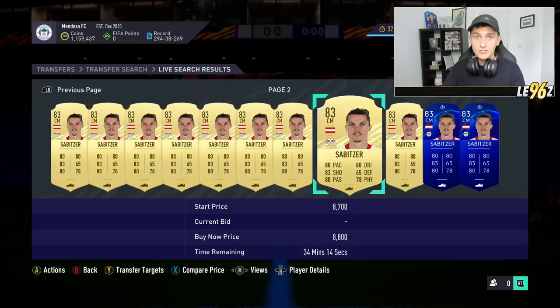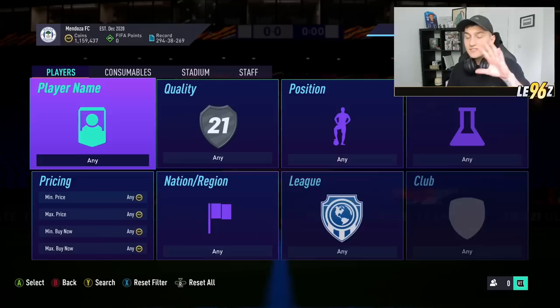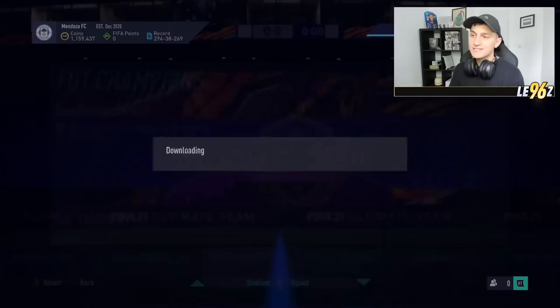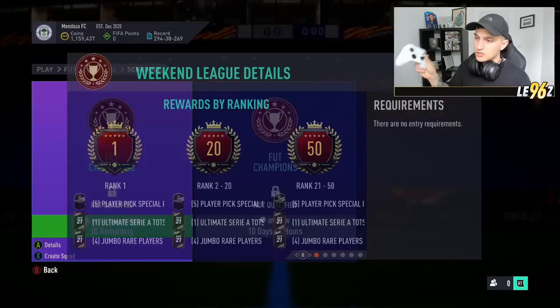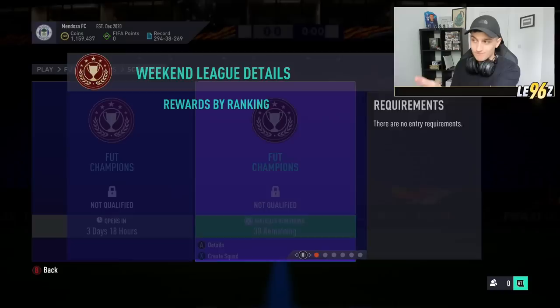The next Team of the Seasons coming up are Liga NOS tonight and Serie A on Friday. To find the schedule, jump over to the Player tab, go to FUT Champions, then look at the schedule. You can see it says Serie A Team of the Season pack coming up, and then Liga NOS after that. You can literally find this just by looking in the game.